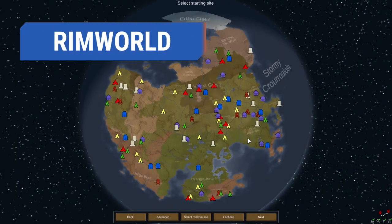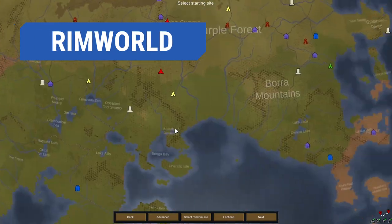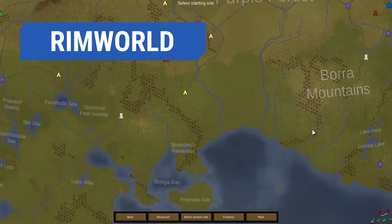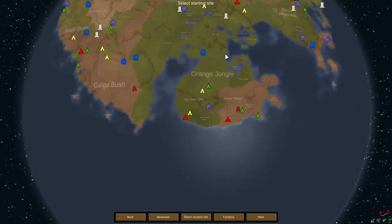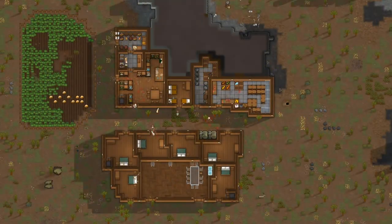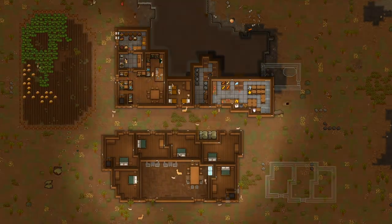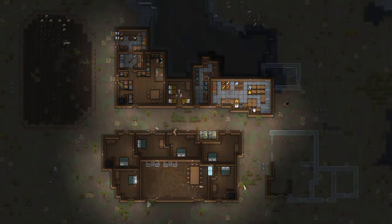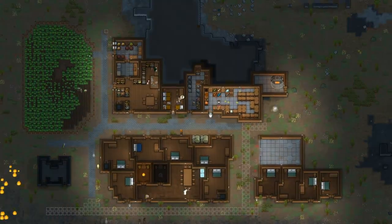In RimWorld, you are trapped on a planet in the outer reaches of the galaxy. Your goal is to reach a spaceship to escape into space. To accomplish this, you have to manage a colony, research technology, and deal with game events including natural disasters, pirate raids, and intercolonial conflicts. The game randomly generates events and colonists, including their stats, personality, and backstory, so no two playthroughs will ever be the same.